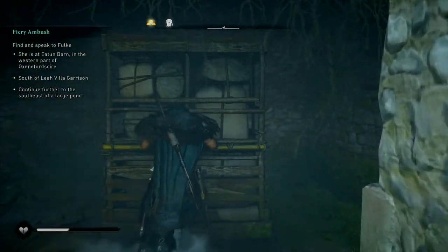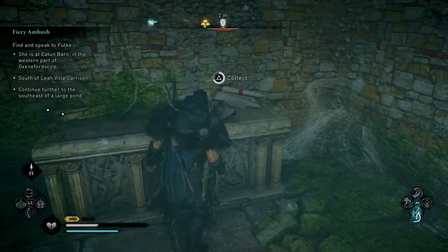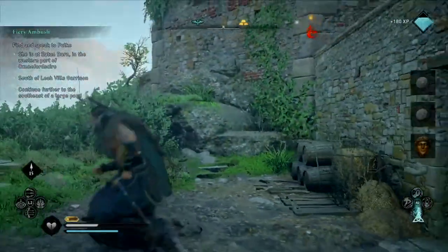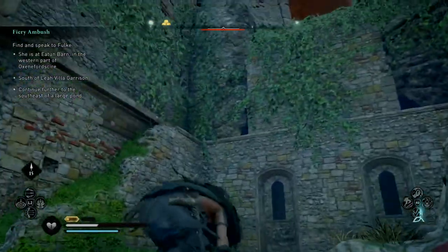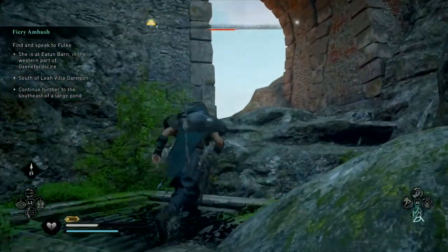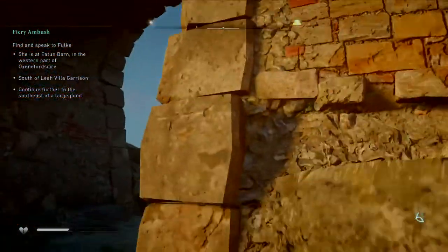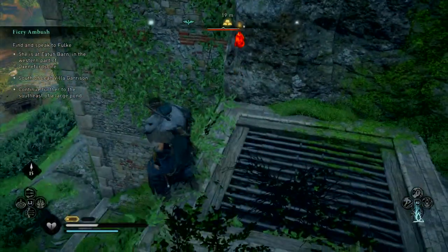I've just had a quick look online to see how to do it. Apparently there's a wooden window or something that you can smash through. I still don't know — it says you can break through a wooden window, but it doesn't actually tell me where this window is. That path leads you to the top so it's not going to be there.